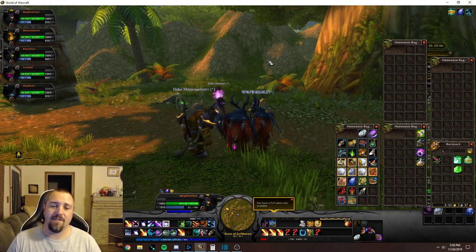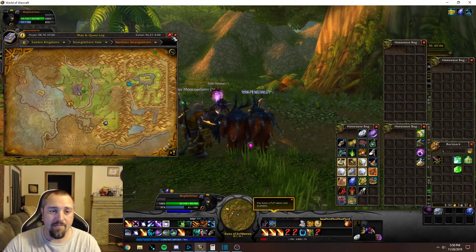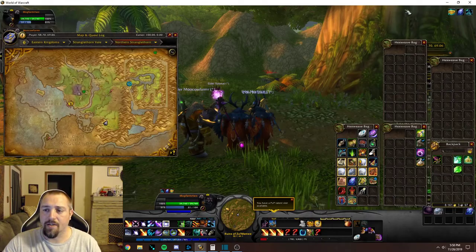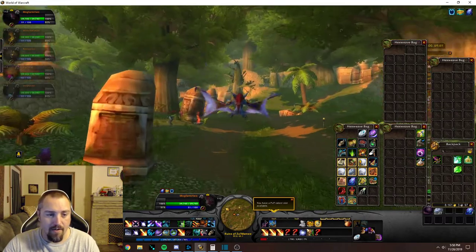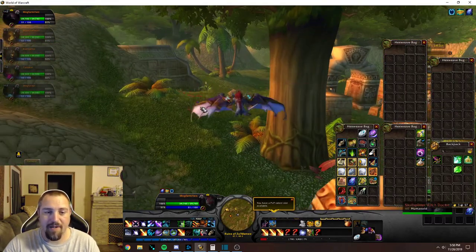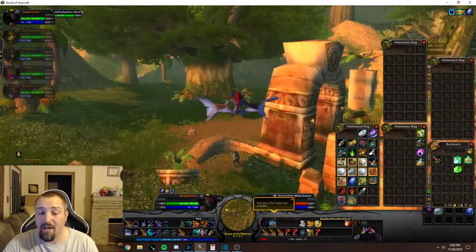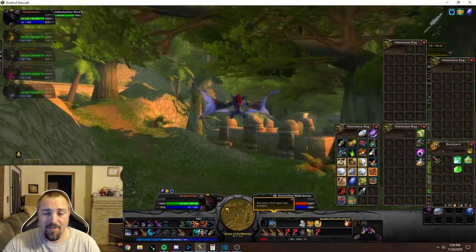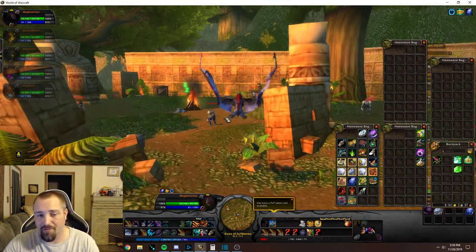If you can get another multiboxer or another person to group up with you, bring them out here. This is where we're located — right here in Northern Stranglethorn. If you haven't seen a video on this before, basically what you're trying to go after are the Witch Doctors. There's one right here. Those are the guys you're actually aiming to kill, but you have to kill the other guys in order for the respawn to happen. That's why you have to make sure you're killing every single one of them, even the ones that don't drop the wild vine.